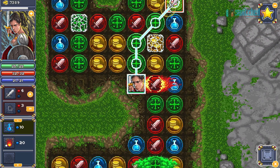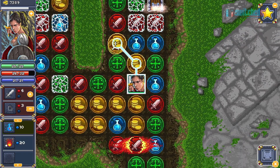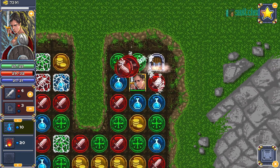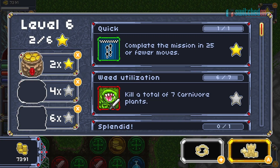As is standard in these sorts of games, matching five or more gems in a row gives you a more powerful gem of that type. As well as standard coloured gems, you can also find gold coins, scrolls, hidden rooms, and ultimately the exit gem which you need to finish the level.